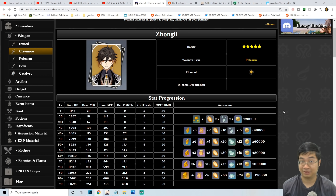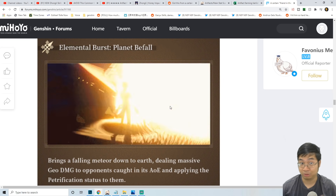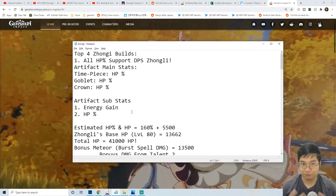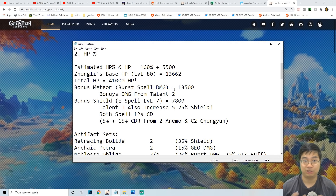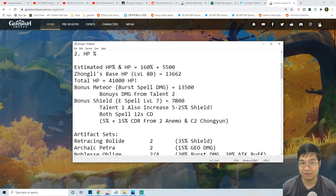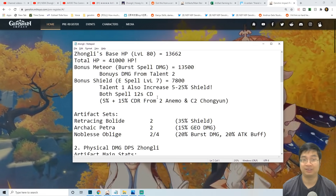Welcome everyone. Today we'll be looking at four of the best builds for Zhongli coming in the next banner. In this video we'll look at the potential to scale Zhongli with HP to do massive damage with his ultimate. We'll look at how to get Zhongli over 40,000 HP, how to scale his HP with burst spell damage, and also increasing his shield over 7,800. We'll look into the artifact choices and the combinations to make this possible.